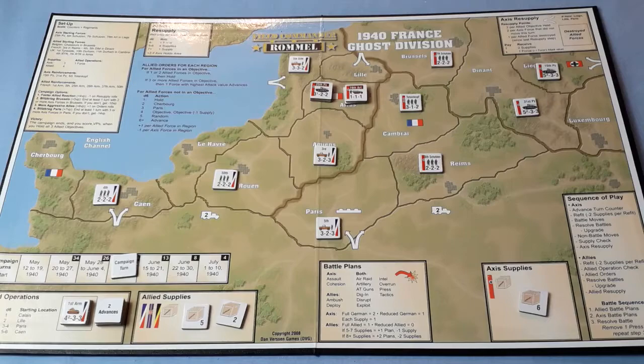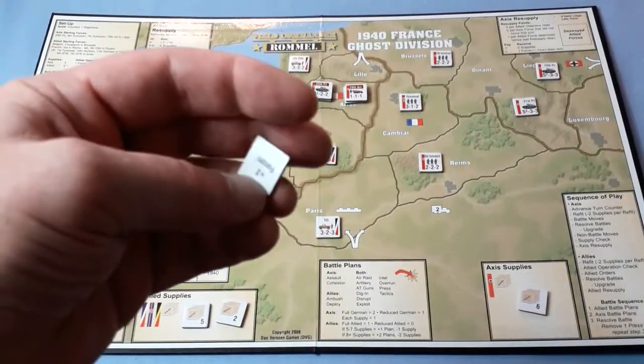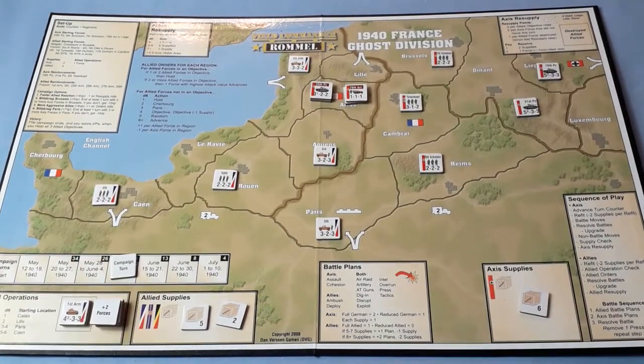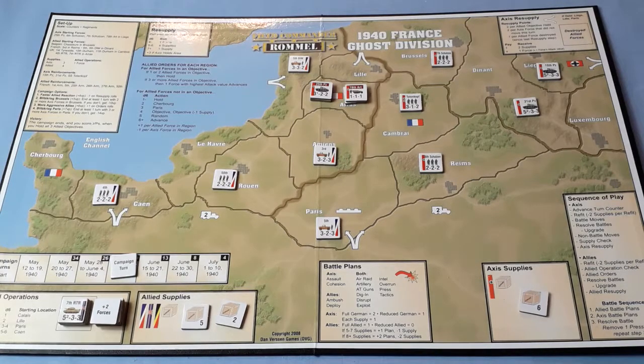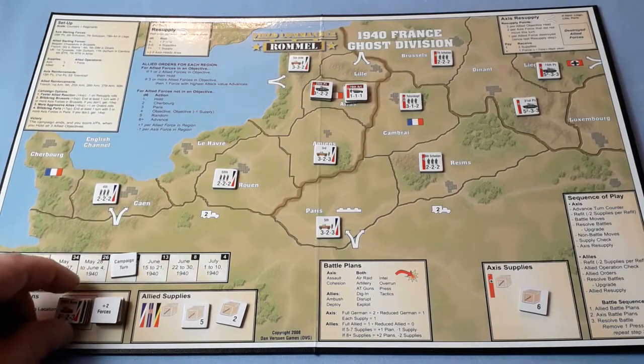That's the end of the Axis turn. It is now the Allied turn. Refit — they're all okay. Allied operation check — there's only three left. And it is — two more forces. The 7th Royal Tank Regiment is back. The 25th Armoured — when they get the go, that's going to go bonkers.